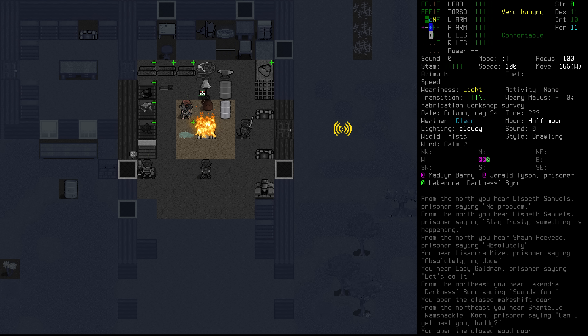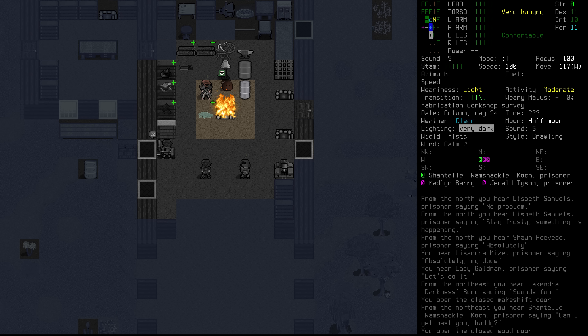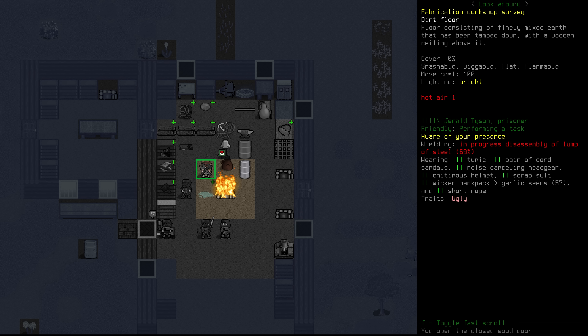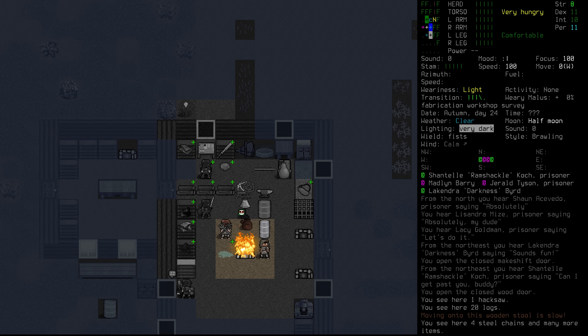We will still make use of our team. We're going to send two people out to trap animals. Lissandra, we're going to hold on to you for now. Pony, head on out there — thanks. And Ed. For our main hunter, we're going to want to send out someone that we know is a decent shot. Unfortunately I think from memory that's Cheryl, who is currently still crafting. I know that Pony is not a bad shot as well, but no one else here is really going to be able to help us out all that much.